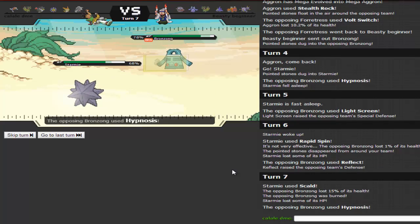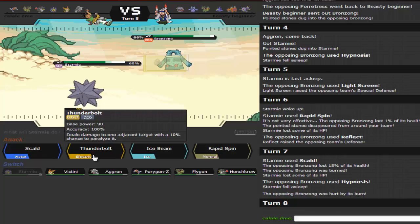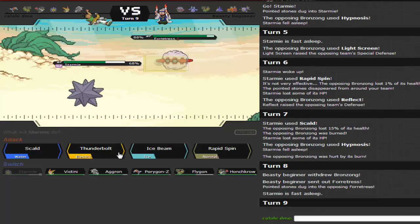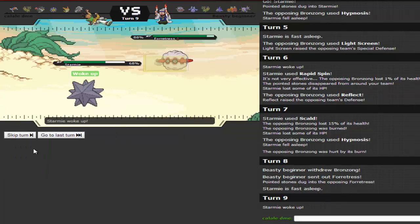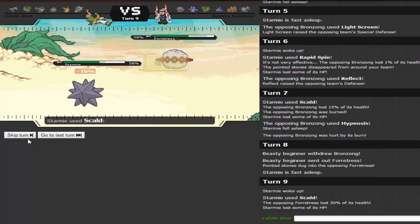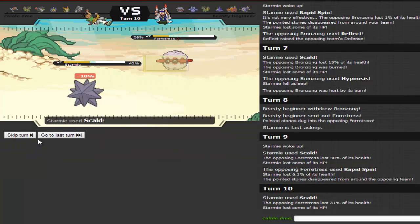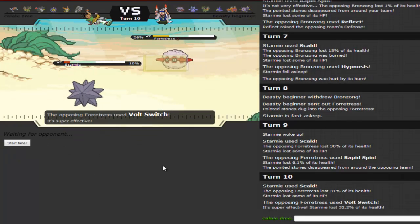I wake up and go for Thunderbolt as he switches into Forretress. I try Scald to burn Forretress — if I can burn it, it can never use Sturdy again — but I'm not getting the burn. He spins my Rocks away and nearly takes me out but I barely live. He then switches to his Flygon.